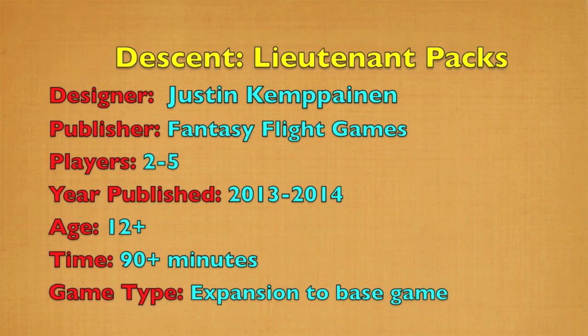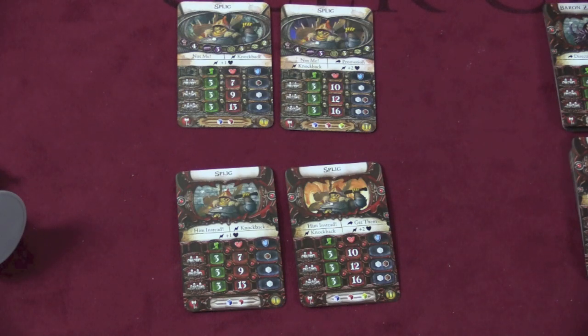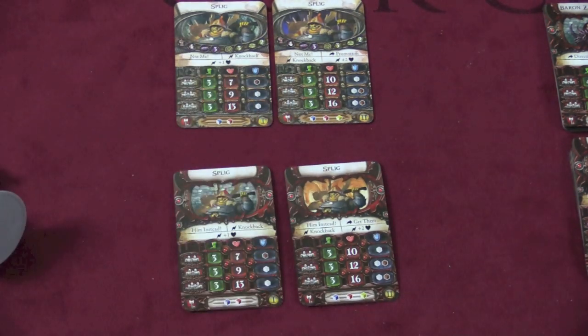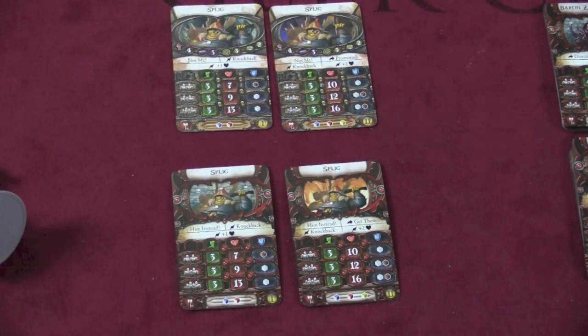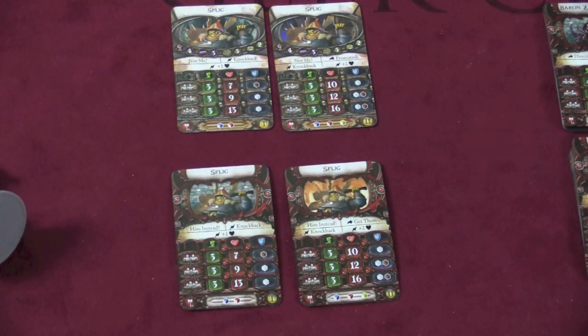The game also comes with these agent cards. Here you can see Spligg — he's from the very first campaign of Descent 2nd Edition, some big goblin Lieutenant. At the top are his Lieutenant cards. Now Lieutenant cards and Agent cards are somewhat different. Agent cards mean Spligg shows up in someone else's campaign. I can't use him as an agent in the same campaign where he's a Lieutenant, but if I'm off fighting some dragon somewhere, Spligg might show up. Lieutenants have actual stats on them and they can carry relics — agents can't do that. There are minor differences between the cards; for one thing, Spligg has a "Not Me" ability, while this one has "Him" instead. They're essentially the same except Spligg has to roll for his, while this one happens automatically if you're next to it.